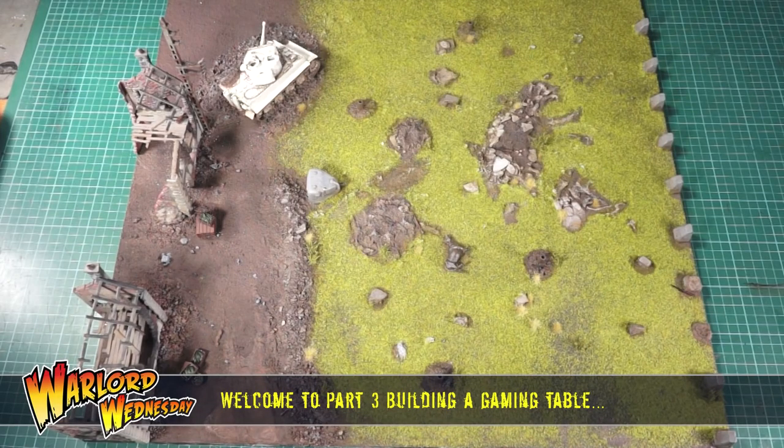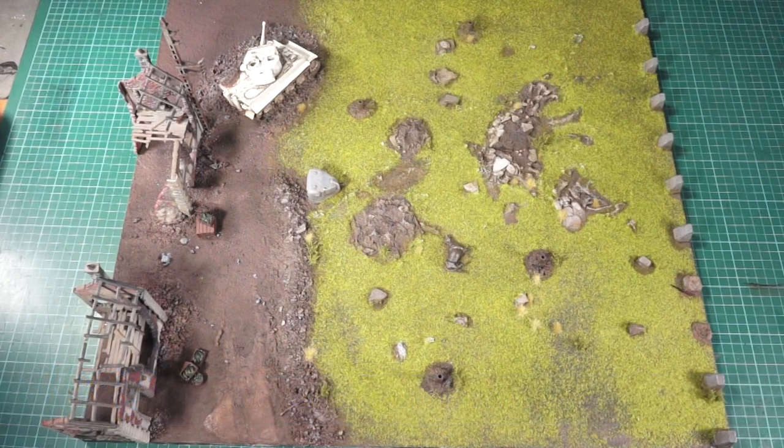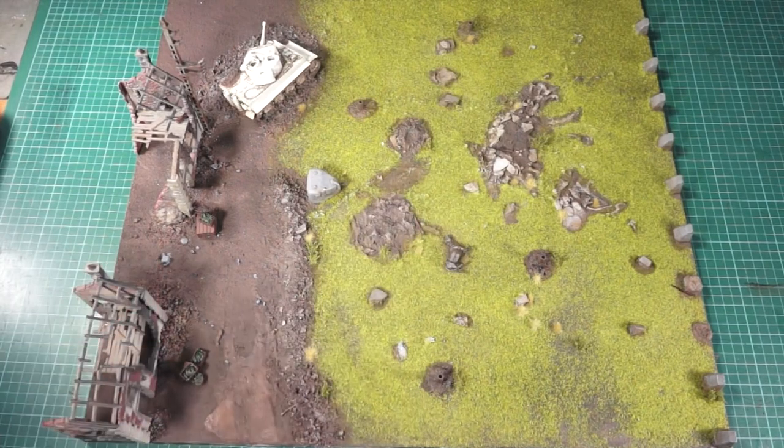Howdy guys and welcome back to Warlord Wednesday. Today we're working on the tile. I wanted to do some easter egg stuff — little nuggets of narrative that make people go 'oh wow' when looking at it, but unfortunately my camera shut down halfway through filming, which caused me no end of issues. I managed to reset it but had to reformat the memory card. We've lost some stuff, so instead we're going to move on to doing snow effects, which I think a lot of you will be much happier with.